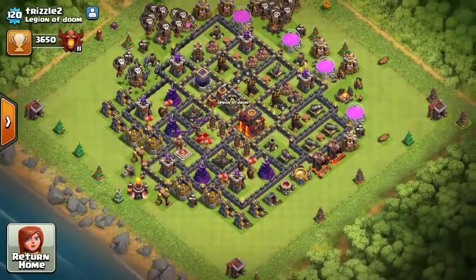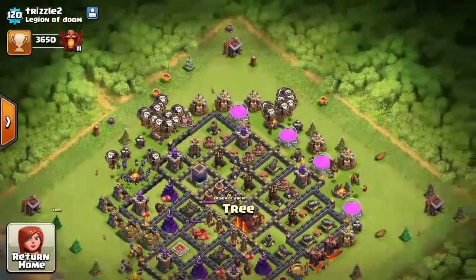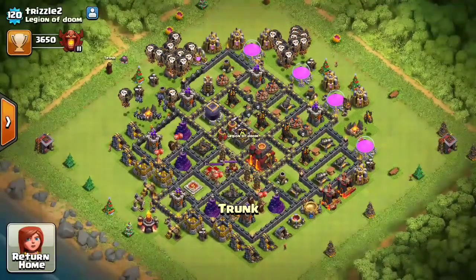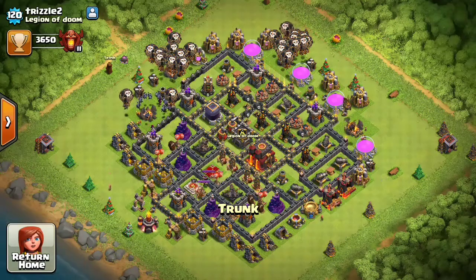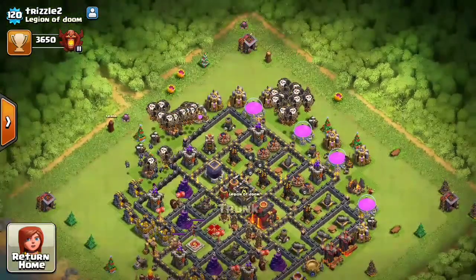Looking at this account, I have several loose obstacles on the base while all my builders are tied up upgrading. What would happen when I have my gem box is that I'd go ahead and clear every single one of these obstacles.